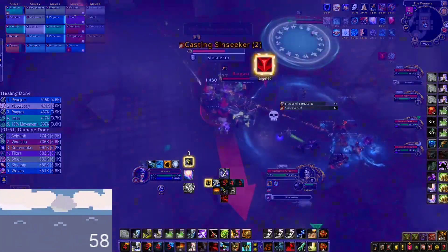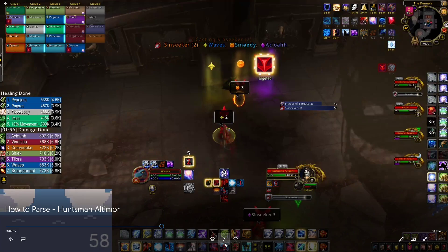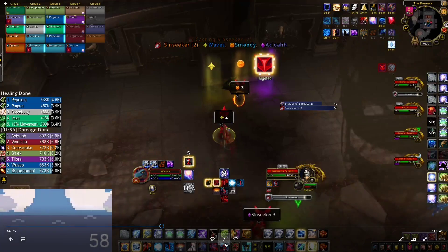As soon as he's back I will switch over to Chain Lightning again. Now we get the Shade of Barghast — basically there are multiple shades. You will see a lot of people actually pad on the shades since they take increased damage after being CC'd. If you've watched our first kill, I definitely padded on the shades too, because in the first few weeks of the raid we needed the damage on the shades to kill them off before they finished their cast. But nowadays with a lot more gear they just die in cleave, so if you want to go for a high parse you just want to optimize your damage on Huntsman Altimor and the adds — not the shades. That's really important.